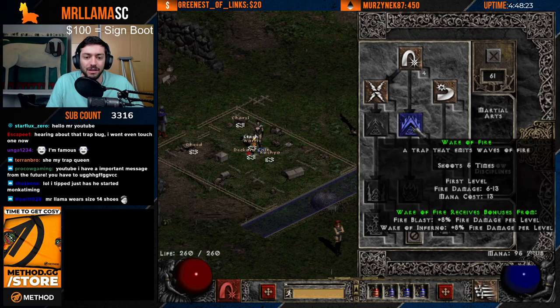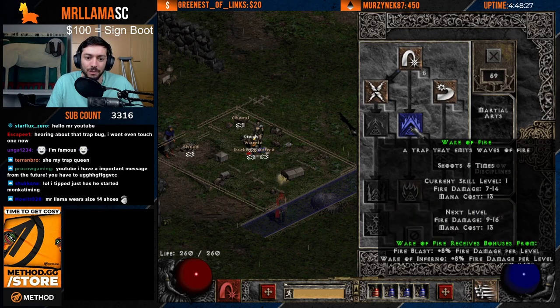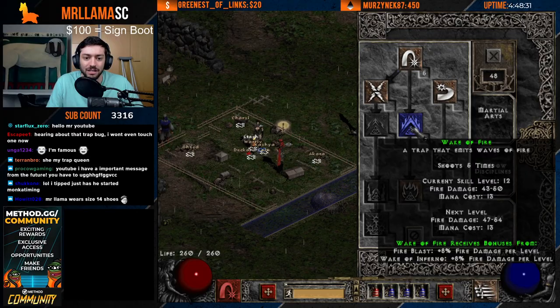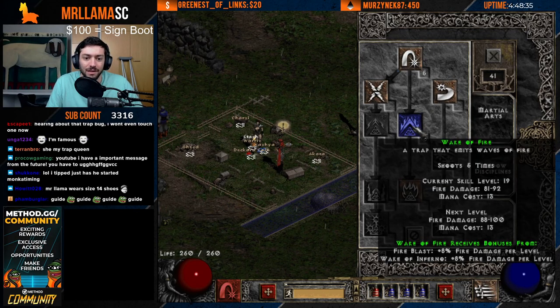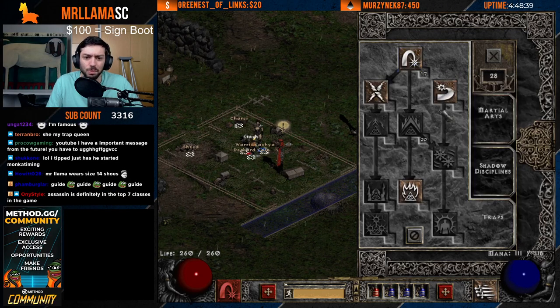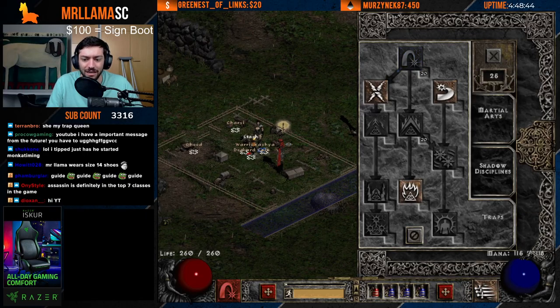After that, at level 11 go into Fire Blast, and at 12 take Wake of Fire. Continue maxing Wake of Fire until it's completely maxed. Once Wake of Fire is maxed, all remaining points go into Fire Blast. Super simple — 1 to 5 in Burst of Speed and then everything into maxing those two skills.